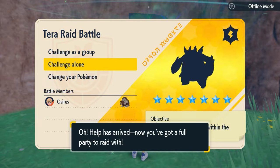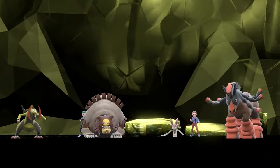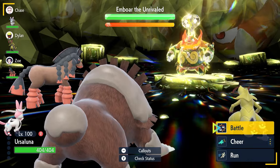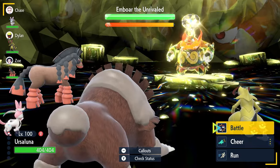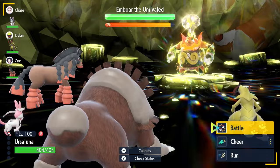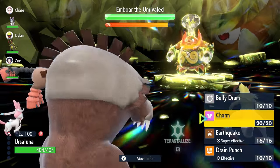We'll jump into the raid now and show you how quickly you can run through it with this Ursaluna. When you first come into the 7-star Embo raid using Ursaluna, it's going to be a bit of a different setup than previous raids, because we're not going to be doing anything for the first minute. We're going to sit and wait for the raid timer to tick down to the 90% mark. When it hits that mark, it is going to nullify all stat boosts on our side of the field — and that's what we're waiting for.